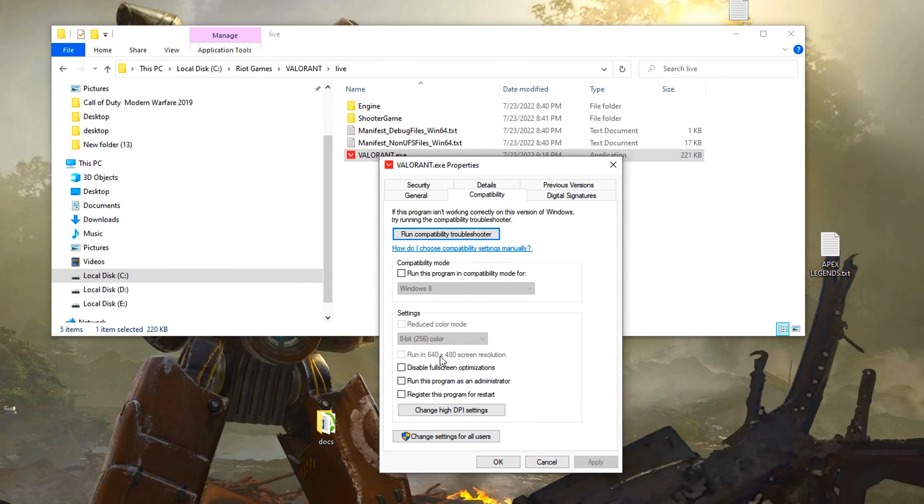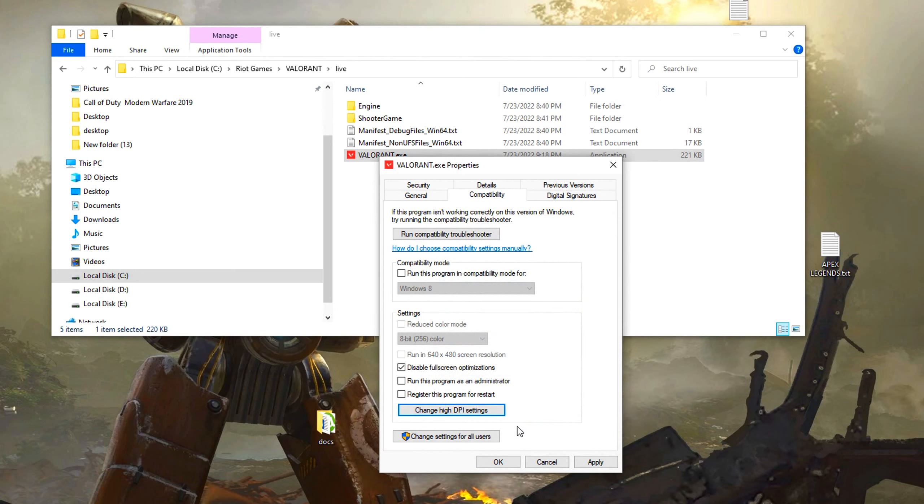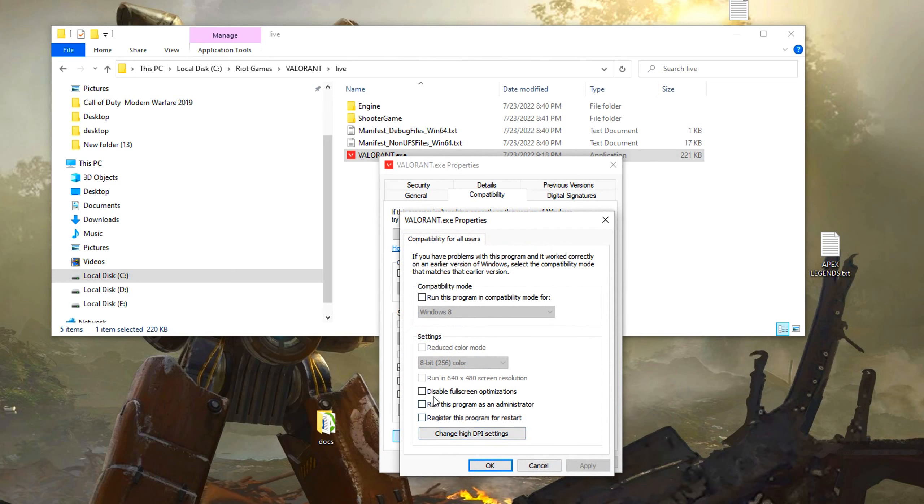Go to This PC, Local Disk C, find the Riot Games folder, open the Valorant folder, then open the Live folder. Right click on the valorant.exe icon and select properties. Check disable full screen optimization.